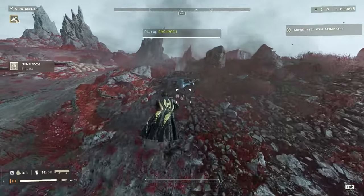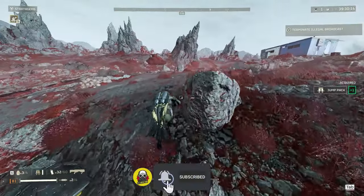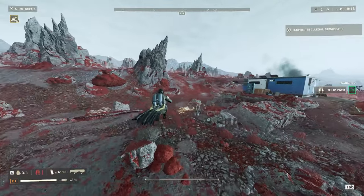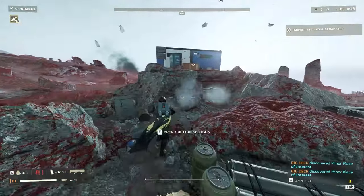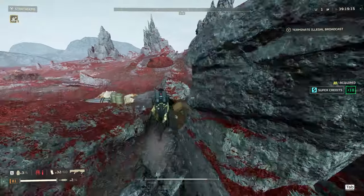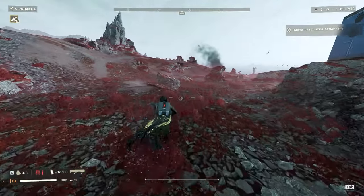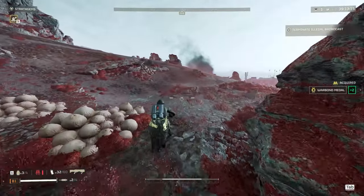Look around for downed ships and containers in the ground. All of these can have requisition slips — which we kinda don't want — super credits, or warbond medals. Here's where luck is involved, because warbond medals will vary from 1 to 3. Super credits in general will be 10, but in some cases you might get lucky, hit the jackpot, and get 100. Make a mental note of all of the points of interest so you can remember them for later, or make a screenshot.